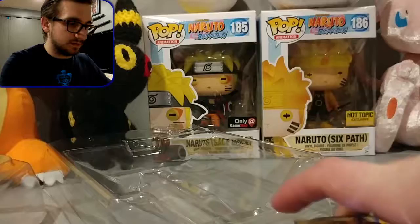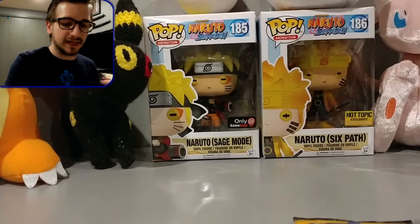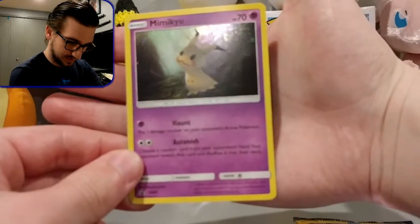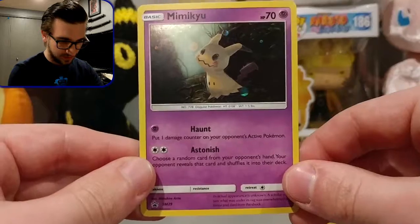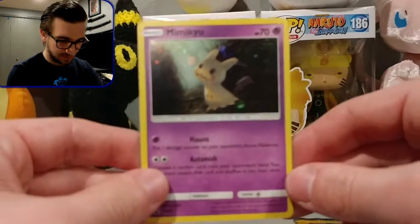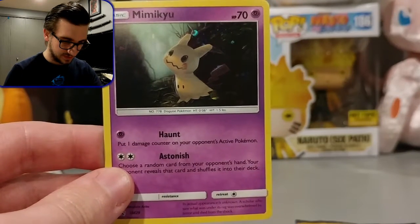Alright guys, so this is the code card — I'm going to keep that for the online stuff since I am playing the online game a bit more. Here is the awesome Mimiku promo card. Let's see if my camera will zoom in. There we go — Mimiku! That looks awesome. It's a little bent because it was kind of free-floating in there, but that's okay. I'll try to get it back into its normal shape.